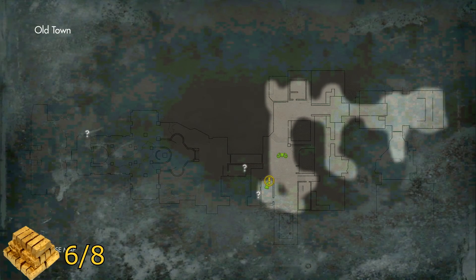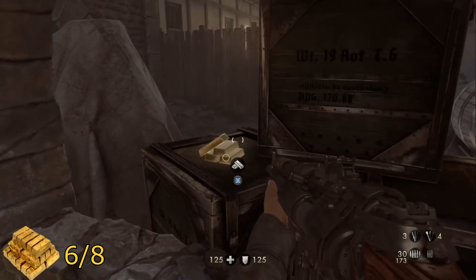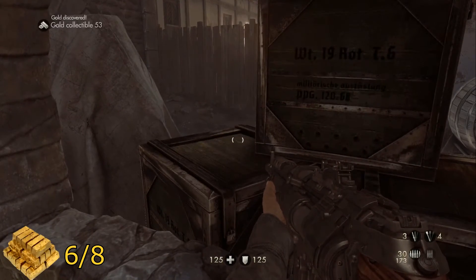For your next piece of gold, exactly where we were before — there's your objective. Turn around and look through this window and you will see the gold sitting on the box right outside.